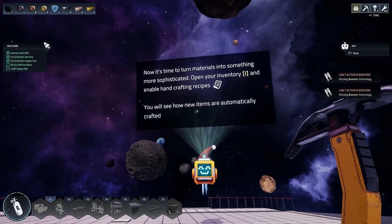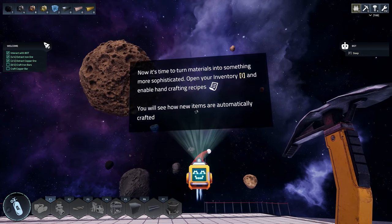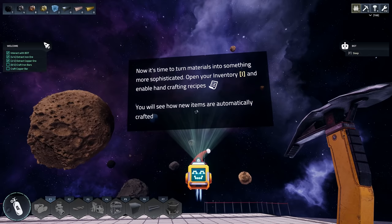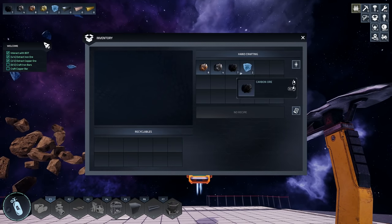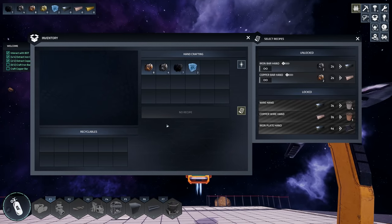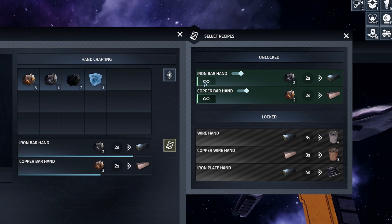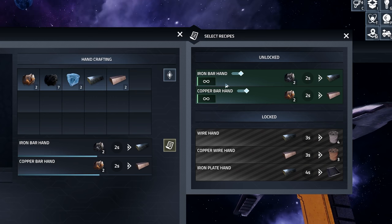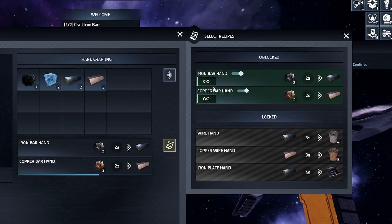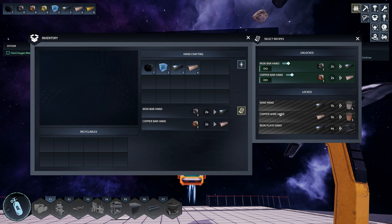Now it's time to turn your materials into something more sophisticated. Open your inventory with I and enable hand-crafting recipes — you'll see how new items are automatically crafted. We go into inventory, find new recipes — and these can be set to infinite. So if I pick up any iron, it's going to hand-craft it automatically. There's iron wire as well — a different kind of iron.